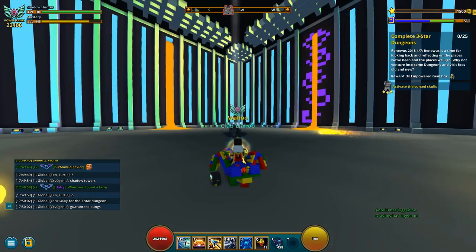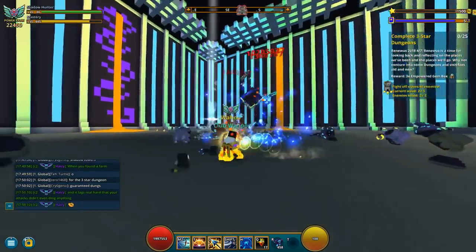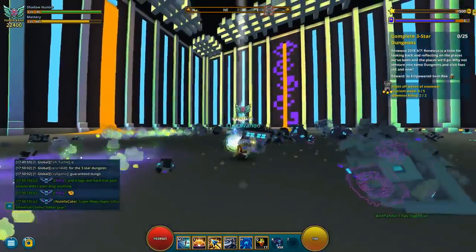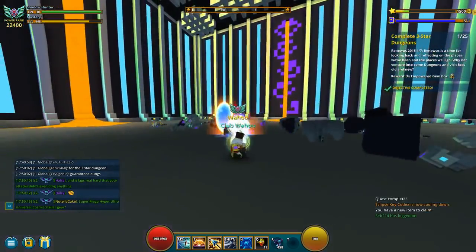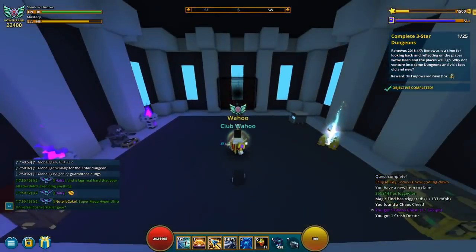Alright, so step 4 is to defeat 25 3-star dungeons. You can see I am doing this in Shadow Towers. If you can solo normal towers, this is actually the best way to do it, because every dungeon you do or every step is a 3-star dungeon. But you can also do this out in the Prime Worlds. 25 of these and you are good to go, and we are going to head on to step 5.